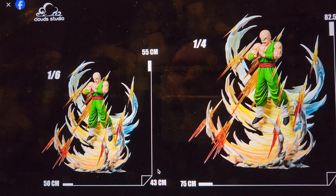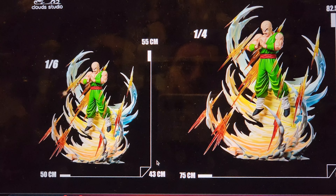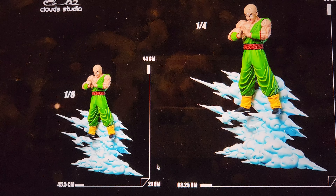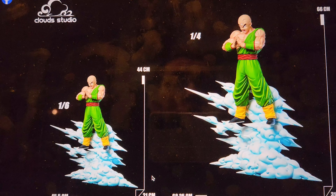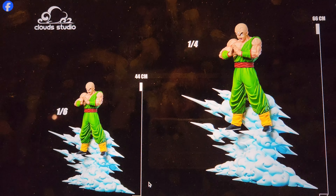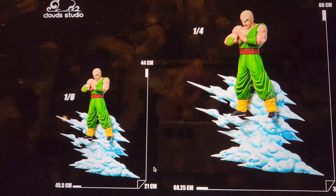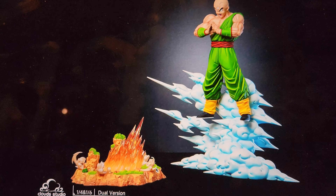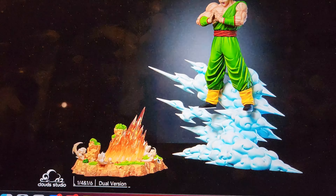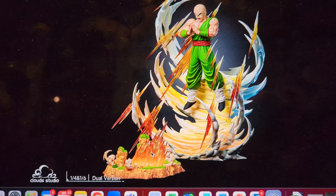They're making it in 1/6 and 1/4 scale, and honestly we've never had even a good 1/6 TN - he's definitely a character that's been lacking. The normal version has him basically just standing on a cloud because he was flying in the scene, giving that sense of flying. I think the sculpt of TN is basically perfect - Cloud Studios does a really good job of making it look anime accurate. Being 66 centimeters, that's about 25-26 inches tall. It's quite wide because of the cloud effect, but that won't be an issue for where I'm displaying it. It also comes with a Cell aura - the aura comes off and there's basically a sticker of Cell inside, which is pretty cool.